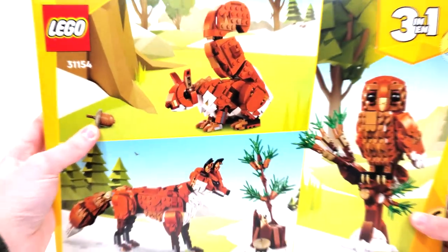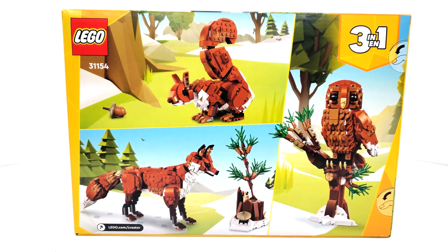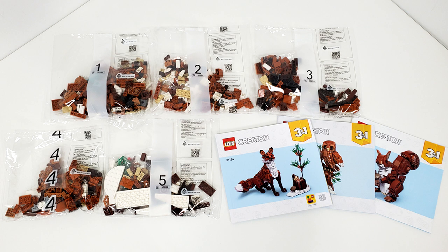One thing I'm not a fan of, which is something we see on a lot of LEGO sets these days, are push tabs. Still no paper bags in here, but we get a total of five numbered bags in addition to three instruction manuals.